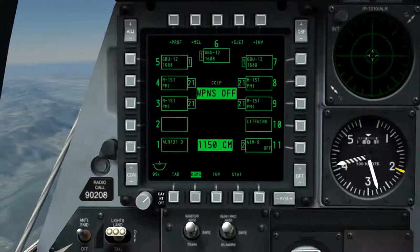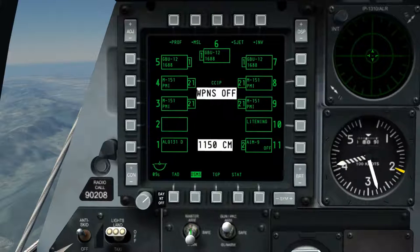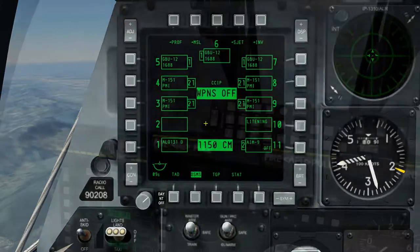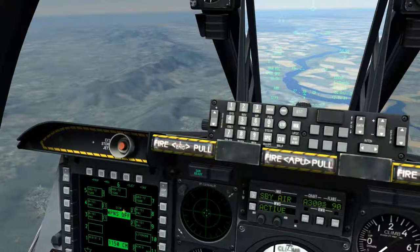As I switch the weapon's arm state, we're able to see the colors change. In training mode, it's blue with the word 'training' displayed. As I fire off some weapons in training mode, we can see they're not actually being released from the aircraft. The colors for the master armed state are blue for training, white for safe, and green for armed. We can see on both the HUD and the DSMS as I cycle my master mode: CCIP, CCRP, guns, and nav.